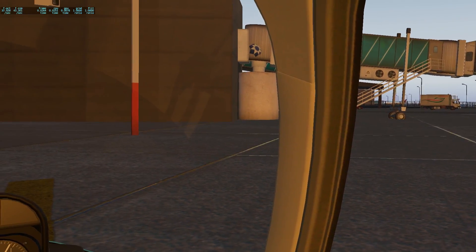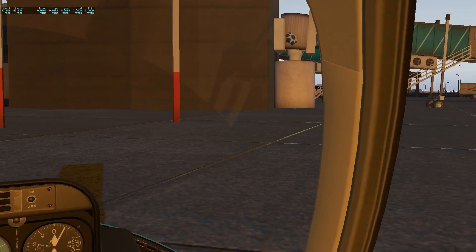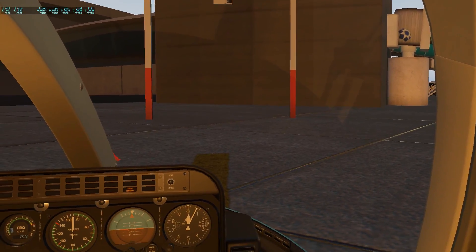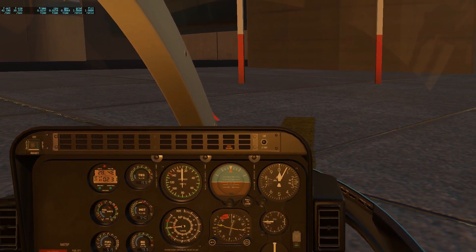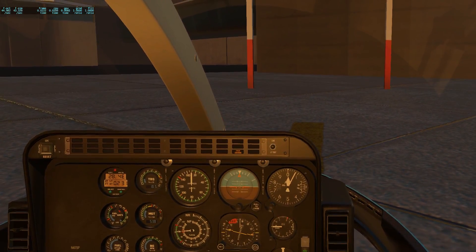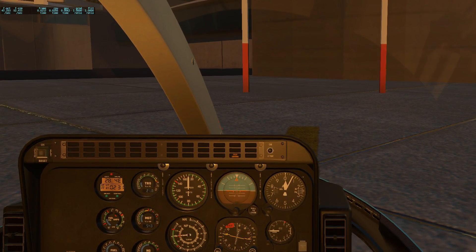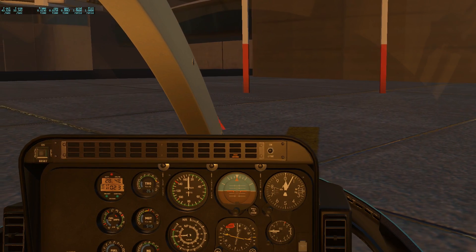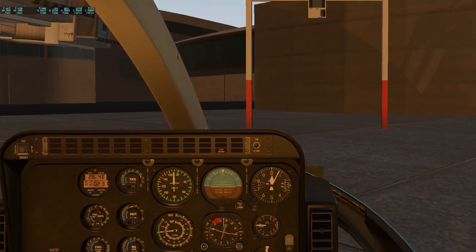This is the Dubai City Airport by Aviotech Simulation Software. This is a fantastic rendition of Dubai International, and I think you'll agree it's quite good. So let's start raising our collective there until she gets a little bit light on the skids. There we go, it's starting to come up now.